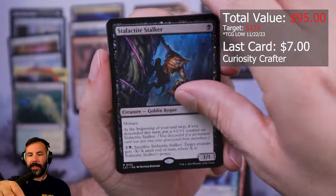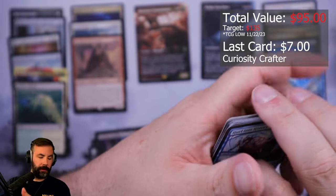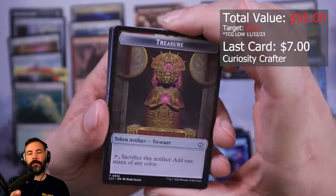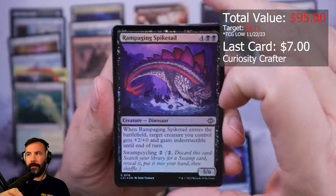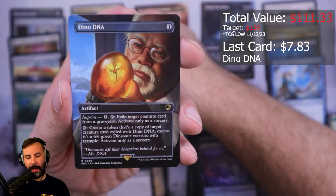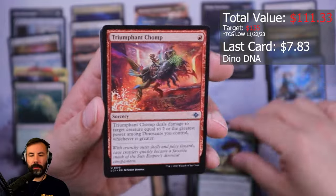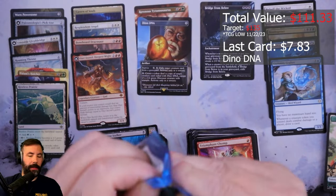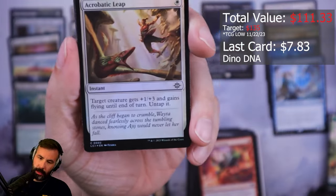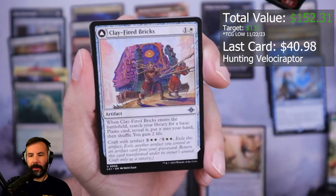Oil, Market Gnome, Stalactite Stalker, JP Island. Oh! I spoiled myself — Exposure, Axonal Deepest Mite. Hey — Dino DNA! Another Dino DNA, okay. More cool lands, Creature of the Schism, Hunting Velociraptor — nice, okay, all right.